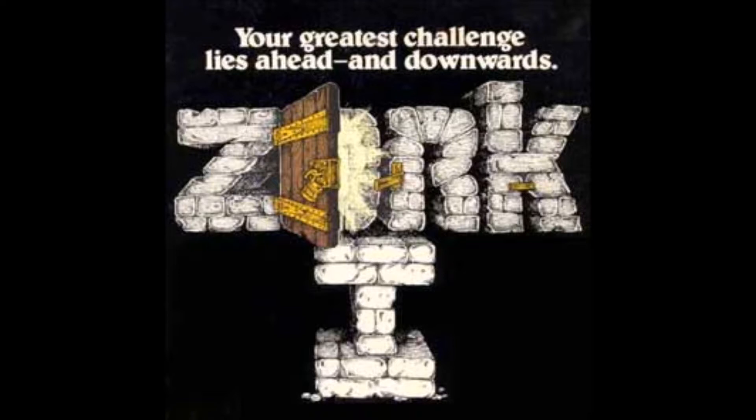The egg appears extremely fragile. We are going to get egg. We've gotten the egg. We're going to go down, south, and east. And now we are behind the house. A path leads into the forest to the east. In one corner of the house, there is a small window, which is slightly ajar.